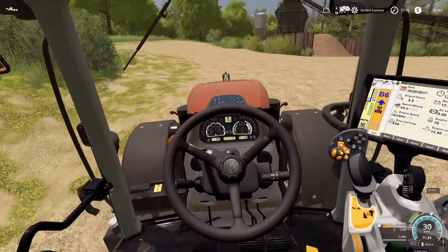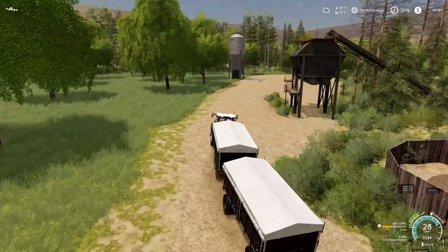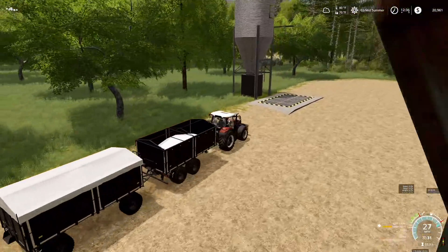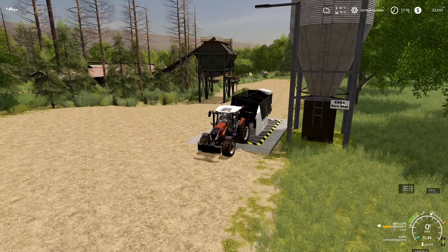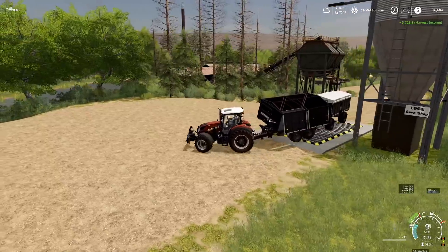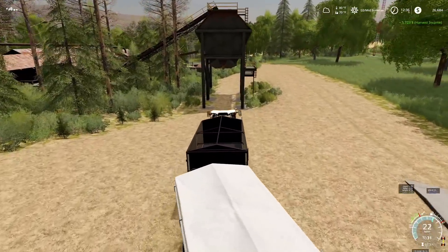Something else I've done is we have put in an edge selling station. The multi-selling station right here — we've put this in so that hopefully we'll be able to sell some stuff. Today we are selling lime in this. I don't know how much money we get from lime, but I guess we're getting ready to find out. Price is pretty good — $5,700 for 8,000 liters. That's actually really good, isn't it?